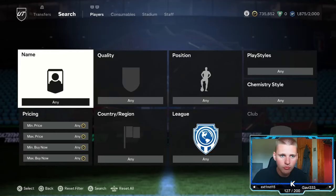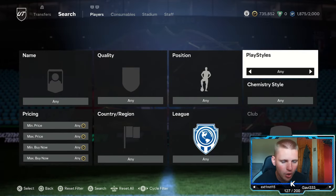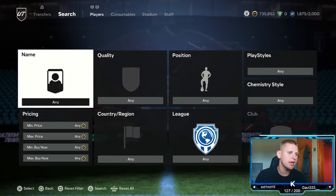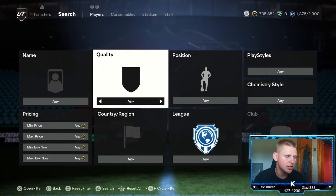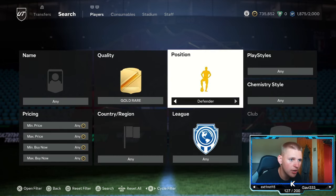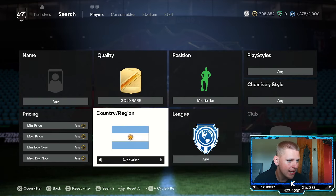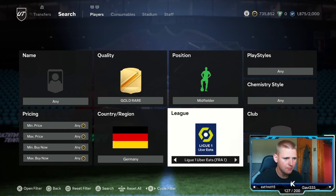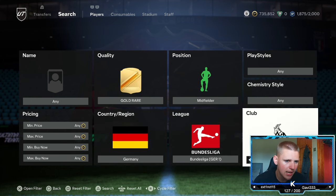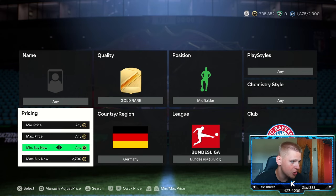Hopefully you get yourself in and we can become millionaires on FC24. Starting off with the first method of today's video — we are going to have one low budget, one medium budget, and one higher budget. Starting with the lower budget method: gold rare position midfielder, play style chem style, leave any nation, go down to Germany league, the Bundesliga, then club down to FC Bayern Munich.